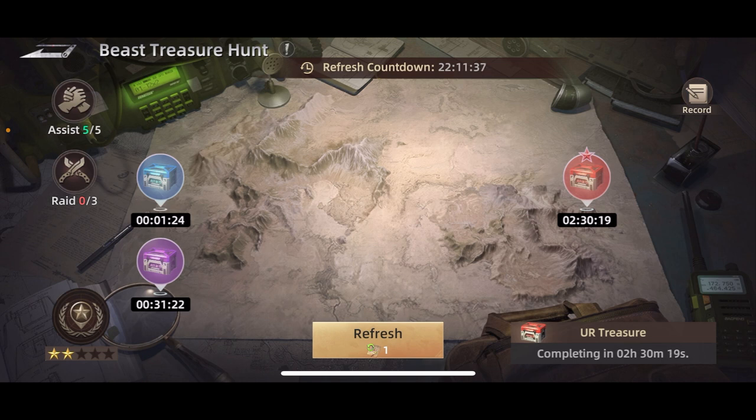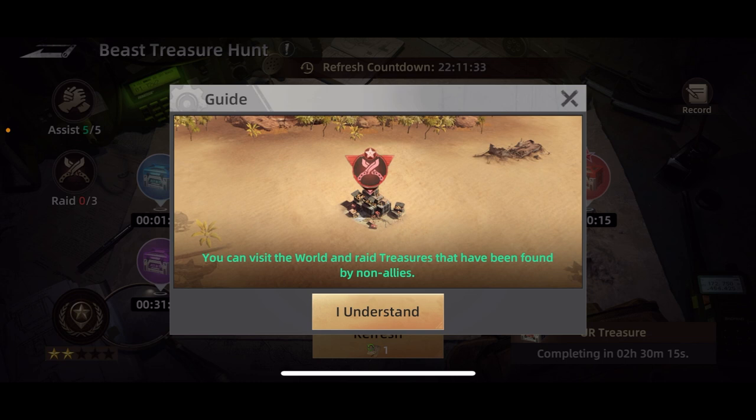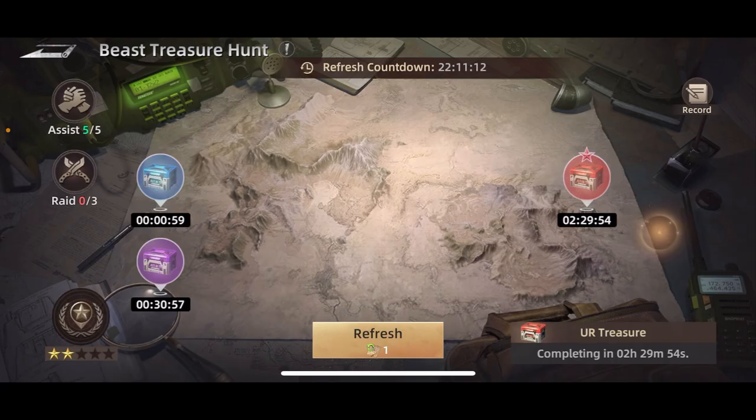On the left hand side there are two other features: assist, where you get five a day, and raid, where you get three a day. With raid, if you go to the map you can find little spots from other people that say 'raid' and you can get rewards from raiding them — it's not actually skill based, if you find it you can get it. I've mainly seen blues and a few purples from raids.